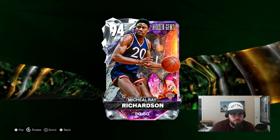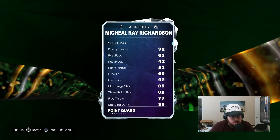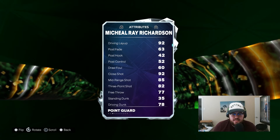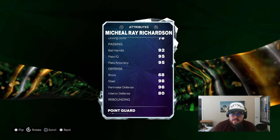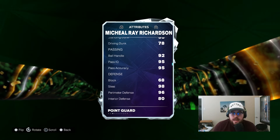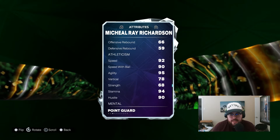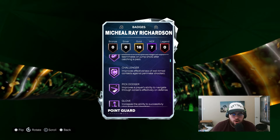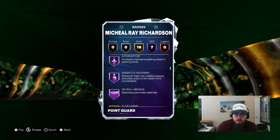Let's hop right into it and see what Michael Ray is looking like. So a 6'5 point guard like I said — 91 offense and 99 defense. Has a 92 driving layup, 85 midrange, 82 three-ball, 78 driving dunk. Offensively the stats aren't unbelievable but they're good enough. 92 ball handle, 95 pass accuracy — elite. 98 steal, 96 perimeter, 80 interior, 92 speed, 95 agility, 90 speed with ball. Really really complete card. Has Hoff, Dimer, challenger, pick dodger, glove, interceptor, versatile, visionary, and on-ball menace.